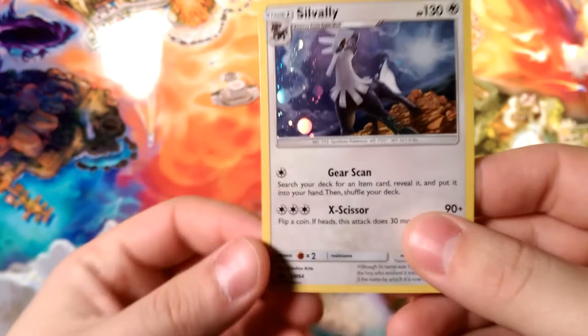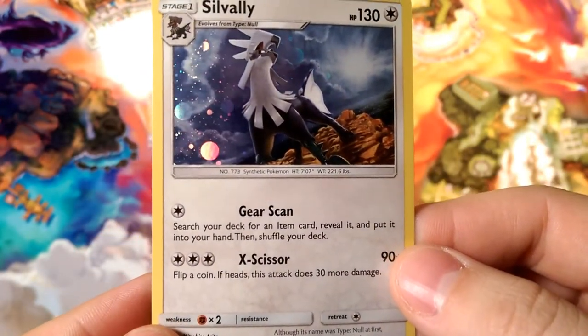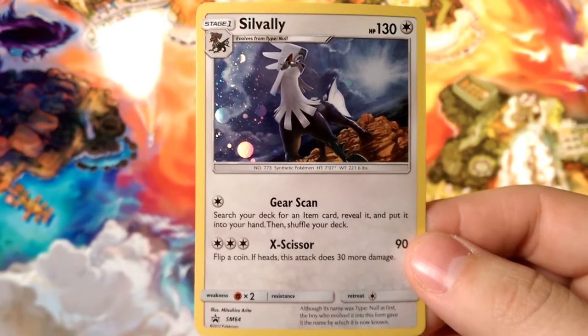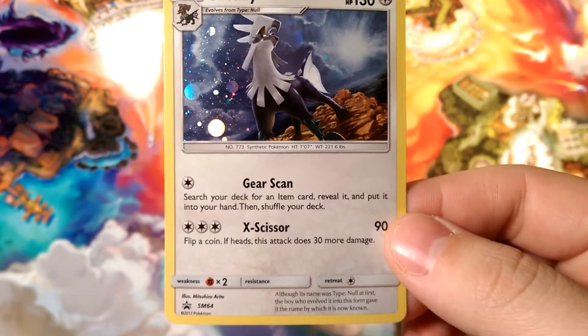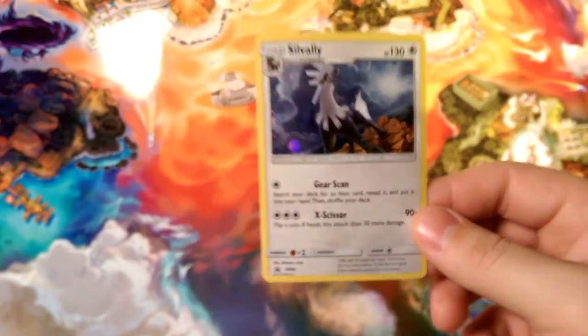So what is this Silvally card? It is a holofoil card. Gear Scan lets you search your deck for an item card, reveal it, and put it into your hand, then shuffle your deck. It has 130 HP — only 10 or 20 more than Type: Null — and then X-Scissor: flip a coin, if heads this attack does 30 more damage, and it already does 90. So it's a good single-prize attacker that could do more damage.